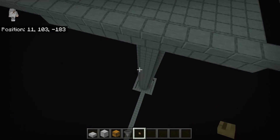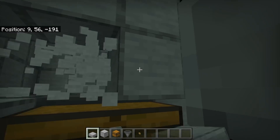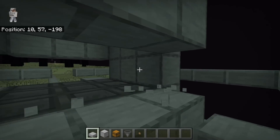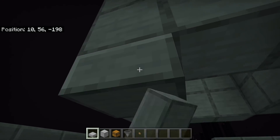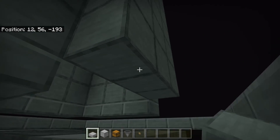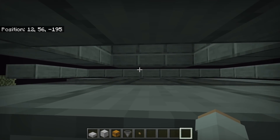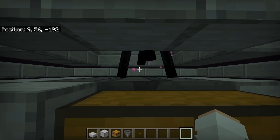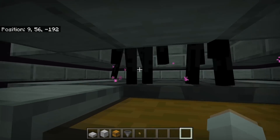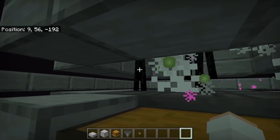The next step is to come back down to the bottom of your farm. Break these three blocks, and these three as well, and these, and finally these. Then take some slabs and place three slabs on each side — over here, over here, over here, and over here. This creates a little gap so you can one-shot kill all the endermen without getting attacked. Just wait down here — endermen will spawn on the platform and start coming down, and you can one-shot kill them with your fist to get all the XP and ender pearls.